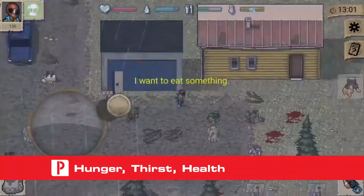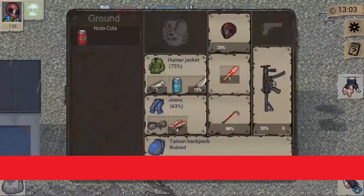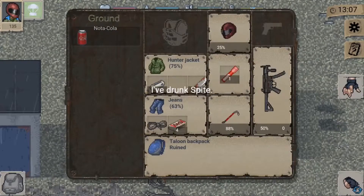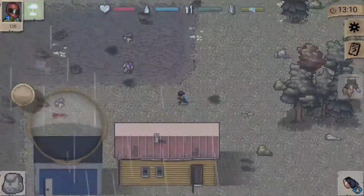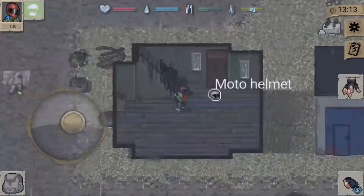Like the original DayZ game, Mini DayZ tasks players with exploring a zombie-infested world while also dealing with survival systems like hunger, thirst, and even health. You'll need to scavenge for food and water, and always make sure you're able to bandage up any wounds that you take on during battle. You can usually find food and other items in houses, car trunks, and even laying on the ground near military structures.